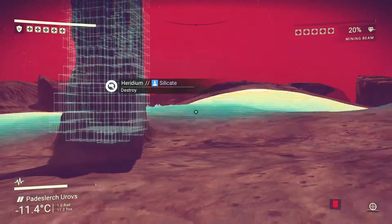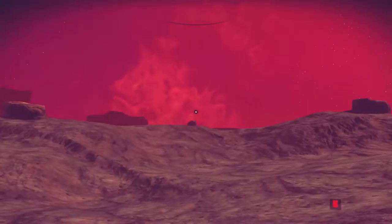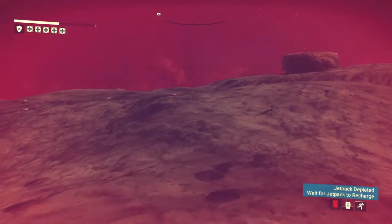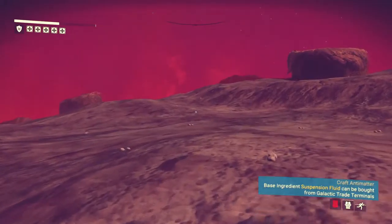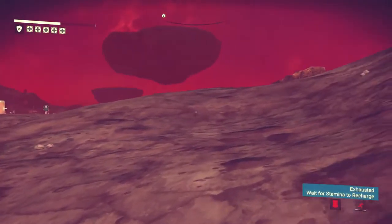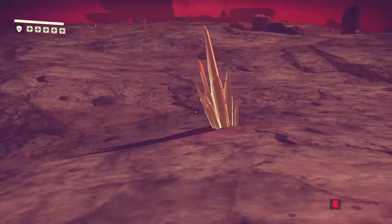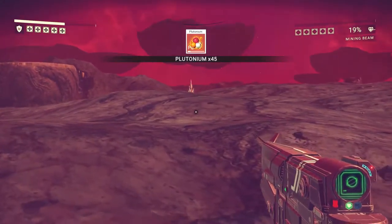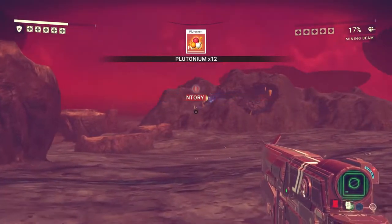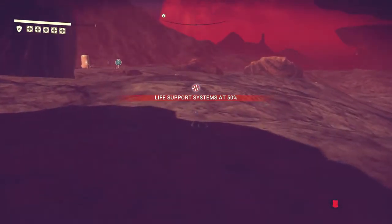So we can craft that and then make one of these, and then we just need thanium - more thanium. There does not look like there's a lot of it around here. Oh, that's where we came from. Let's see what's over here - that could be thanium up there. I can't see. There's something else over here actually. It's in a cave. Oh, it's because it's low atmosphere - that's why our life support is going down quite quickly.